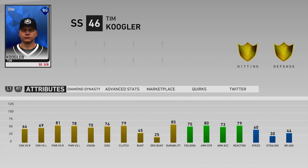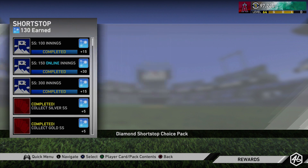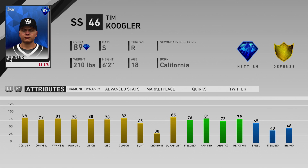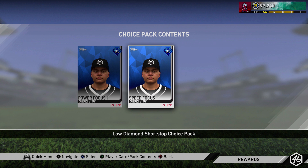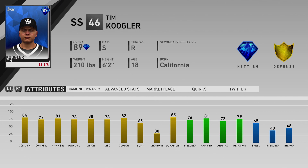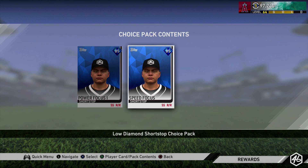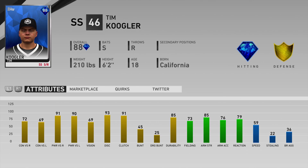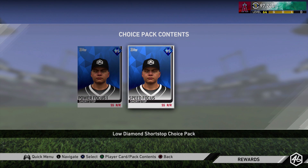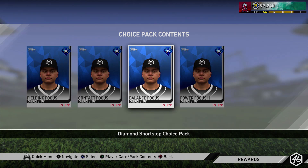Whatever you take in the first pack doesn't really have an impact on what you take in the second pack. For me, I chose power when I hit 85 overall — so 81/78 power, 75 fielding, 80 arm strength. And then when I was at 89, I chose balance. So I went power and then balance. But the 89 overall balanced is literally the same thing as the card I have right now. If I would have chose speed and then went to the 89 overall and chose balanced, it would have been the same card — the first pick is not going to have an impact on your second pick. The only thing I'm confused on is if you choose power one and then power two, I don't know if that has an impact. As far as I know, the first diamond choice pack does not reflect the second one.